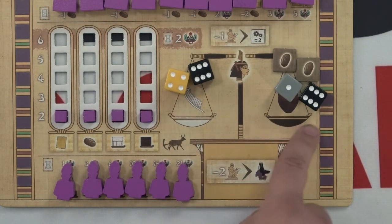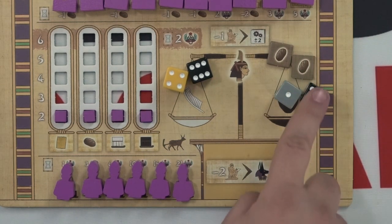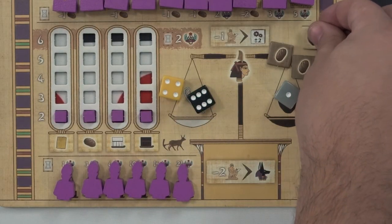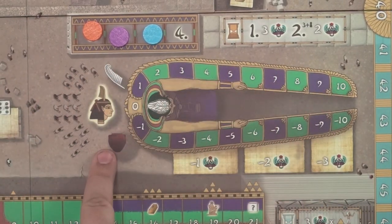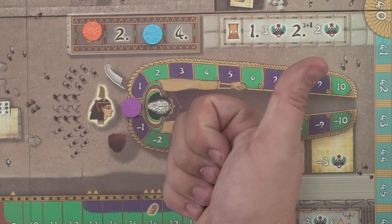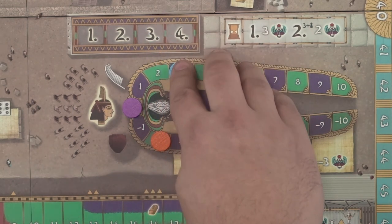During the Mot phase, players first calculate the balance of their scales. Every pip on dice on the left of the scales count as positive, and the values on the right side count as negative. Any excess resources players collected from production that they couldn't keep will pile onto the tainted side of the scales, each counting as a negative to the balance. Players want to have as close to net zero as possible. To offset any imbalance, players may place any number of faith tokens onto either side of the scales — each faith token will be one point of positive or negative value. You'll then move all players' Mot markers to the Mot track according to the final balance of their scales. Negative balance players go on the lower track, while net positive players go on the top track.